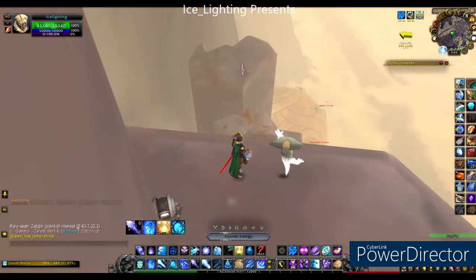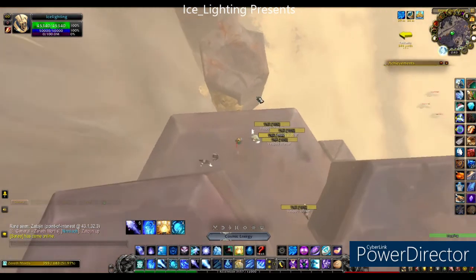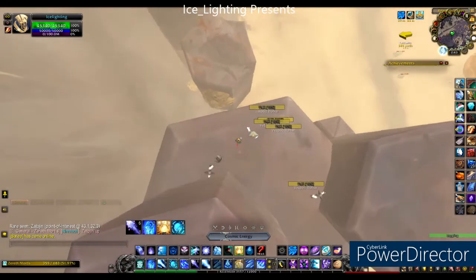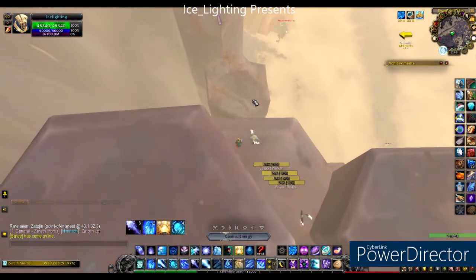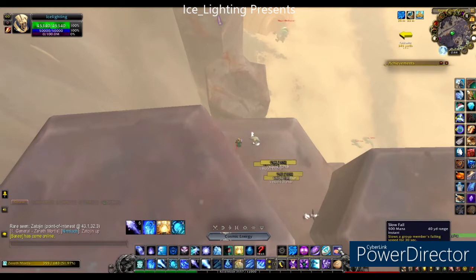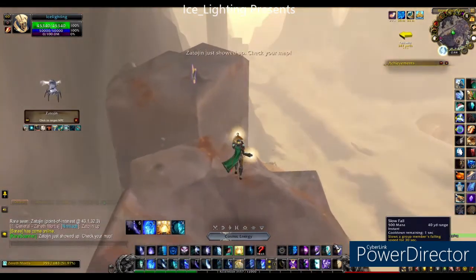It is possible to jump down to that rock. It is possible to glide down to the rock. As a mage I have slow fall and that's what I am going to use to get to that rock. You could wait for a cooldown on one of your items or you can use a Warlock Gate — whatever you feel comfortable doing. If you do try the standard jump and you miss you might be pretty annoyed with yourself.